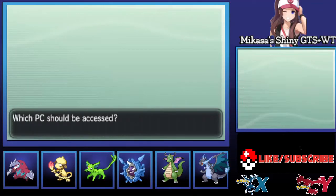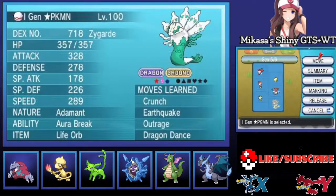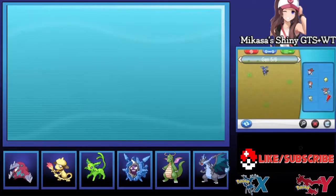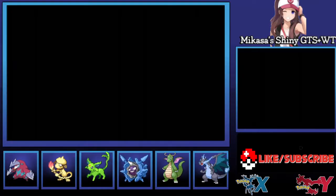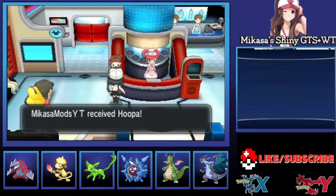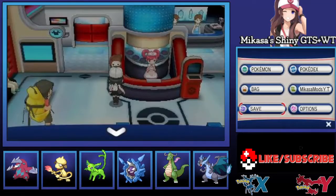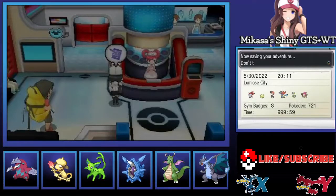Now that we're back in the game, I'm going to make a slot in my party so I'm able to receive this mystery gift. Now that I've released this Pokemon, I'm going to be retrieving the Hoopa from the mystery gift lady. There's the Hoopa. Afterwards, I'm going to be saving my game, and once the game is saved I'm going to go straight back to PKSM.